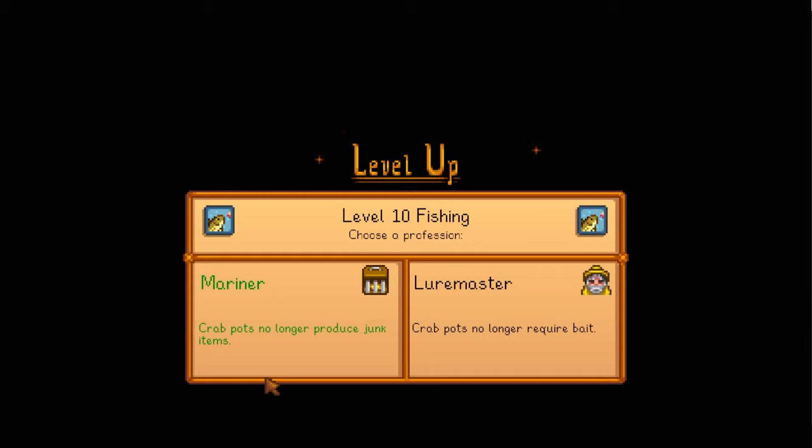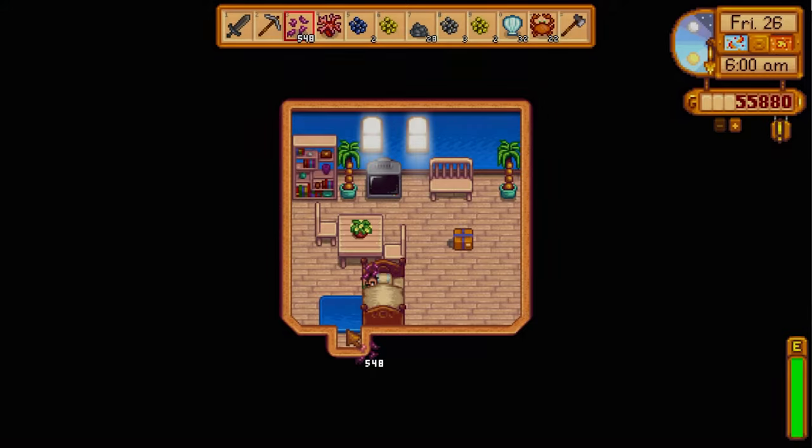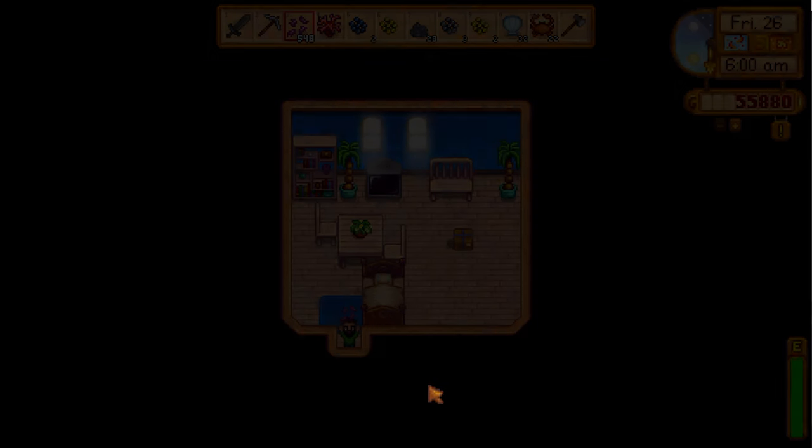We just got level 10 fishing, and that is basically how you get level 10 fishing without having to catch any fish at all. The great thing about this method is that if you do want to fish but you're bad at it, you can now start properly fishing at level 10, making most fish in the game trivial.